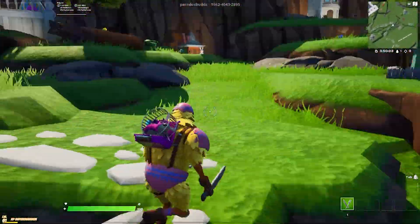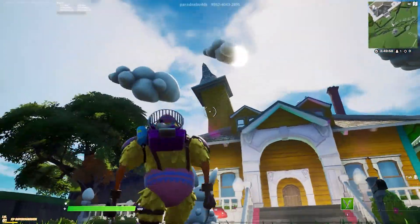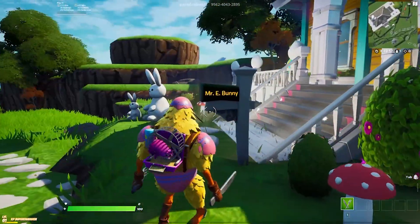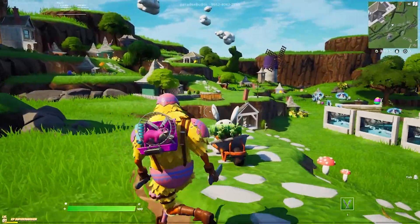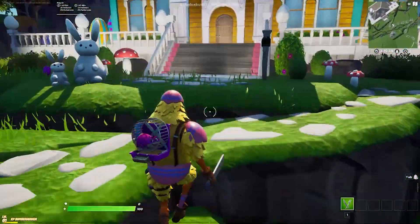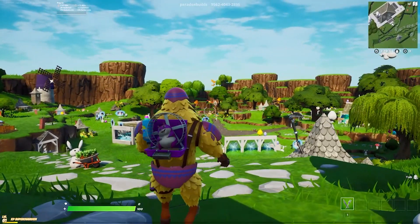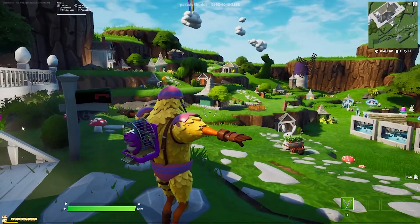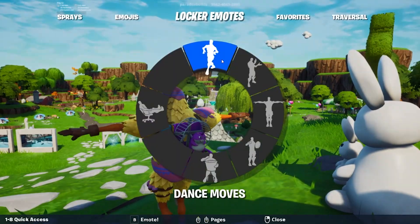On his mailbox it actually says 'Mr. E. Bunny' — so he's like the mystery bunny! Anyway, I hope you guys enjoy, I hope you have a wonderful week in the hub. I hope you love it as much as we do. Have a wonderful week, a happy spring, and do something good for yourself. I'll see you guys in the next one — bye!